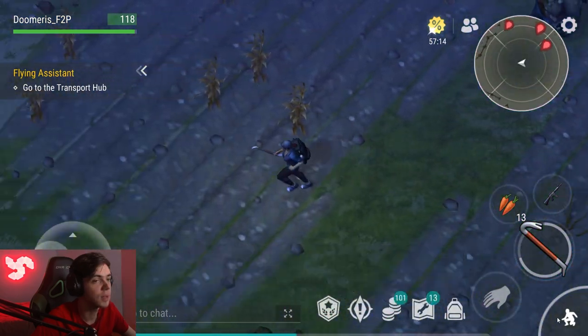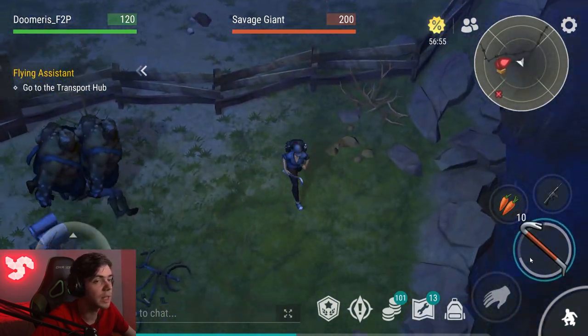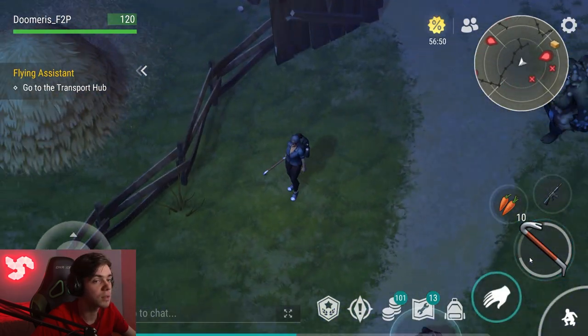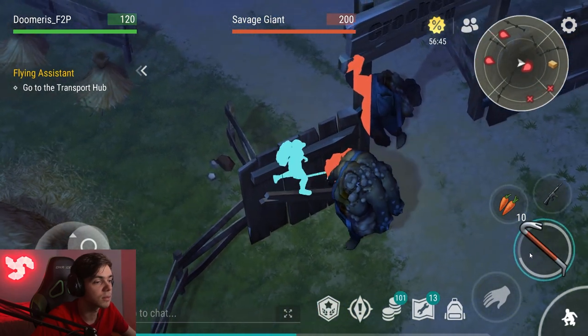The only way to wall trick now is by simply stepping out as soon as the enemy is done punching, because otherwise, if you stand behind the wall too long, the enemies will go around the wall. The problem is that if they're not on top of each other, it's going to be a little bit annoying to wall trick them because they're not close together.